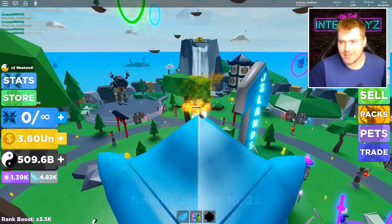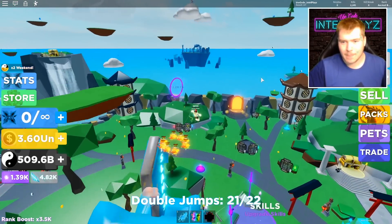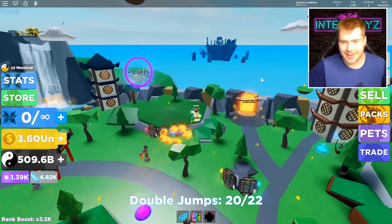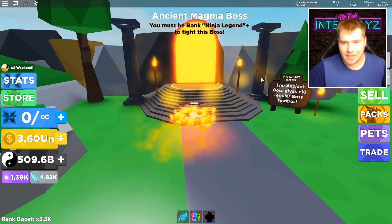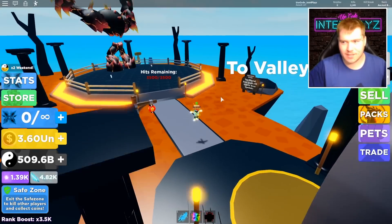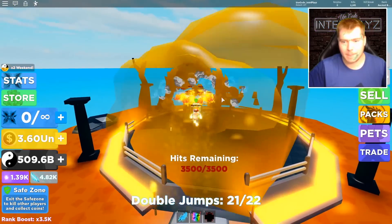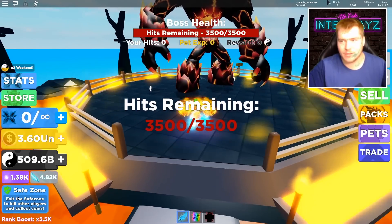Wait, there's a new boss — how come I didn't know about this? I didn't even know there was a new boss. Ancient Magma Boss! Okay, I want to check this thing out. Let's see what's happening — how much hit points does it have? 3,500. Is this guy still in the game? He is.